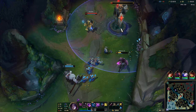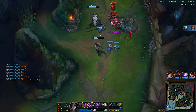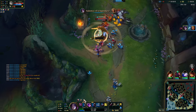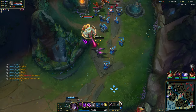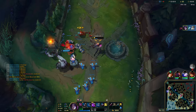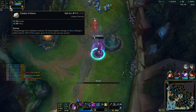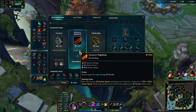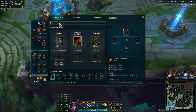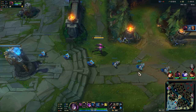Let's try to get this turret if we can. Yep, we can for sure. Nice, there we go. Maybe push one more wave and then recall, I think. I didn't get the cannon — dang, unlucky. That's fine though, let's continue on. Does this guy really have a Catalyst of Aeons? What the heck? That's kind of odd, but alright. It's only built into AP items, right? Yeah, just into Rod of Ages. That's crazy — I don't know why he would need the AP. Kind of odd, but that's alright.